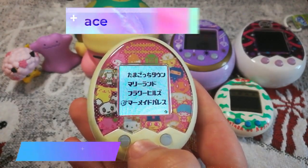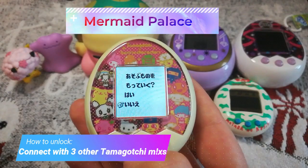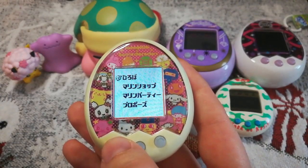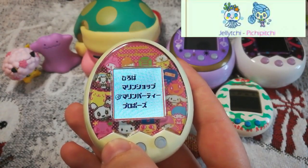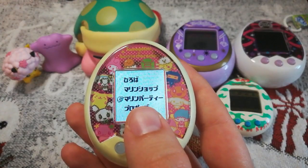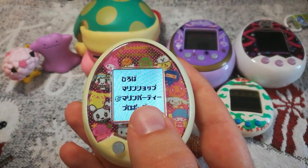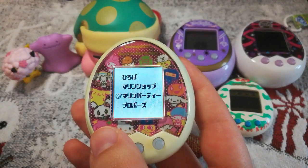The next area is Mermaid Palace. In order to get this area you have to connect with three different mixed Tamagotchis. Or you can do a trick where if you only have two, you reset the other one three times and connect with it to get your three connections. There are only two characters in this area. The special thing here is you go to basically a party with the Mermaid Queen, and this is where she will give you the conch, which is used to open the Gozaru Village.